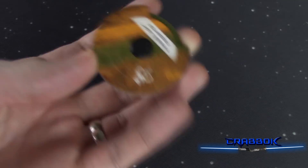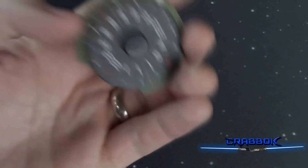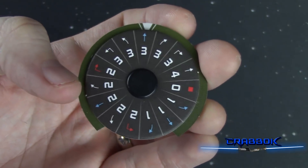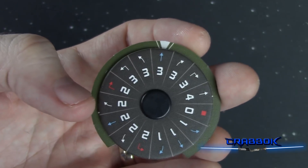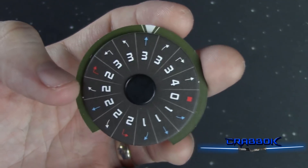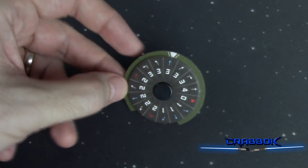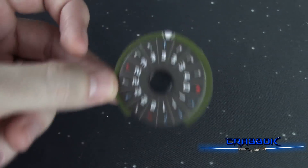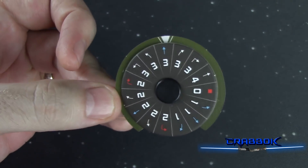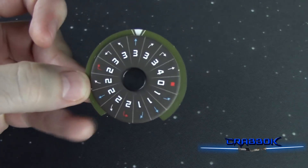Another major difference is that the dials have all changed and have fancy new backings for all the different factions. One thing to get used to is that your marker now points to the top. One of the biggest things you'll notice is that dials no longer have green maneuvers — you have blue maneuvers instead, and it's now called difficulty. Instead of changing maneuver colors, upgrades will say 'decrease the difficulty,' turning a red maneuver into a white or a white into a blue. This is kind of future-proofing — they could potentially add even more difficult maneuvers in the future. The main change is that green has changed to blue, which was actually a colorblind accessibility change.